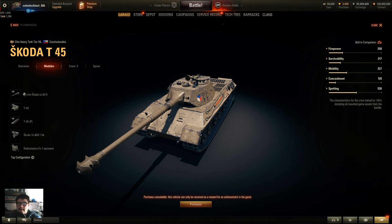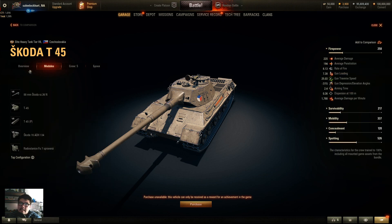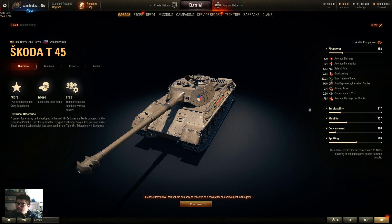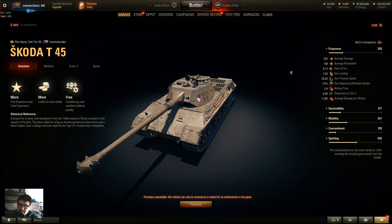It has an 88 millimeter gun and penetration is average, similar to the Tiger 1 or the VK 4503H. DPM-wise it's not as high as the Tiger 1, but it has a little bit better armor in comparison. Accuracy is 0.36, aim time is 2.4 seconds — a little high but average. Gun depression is 7 degrees, elevation 15 degrees, turret traverse is slow at only 25 degrees per second, and reload with a rammer is about 7 seconds.